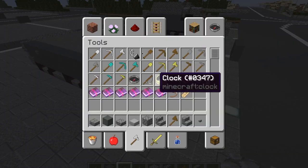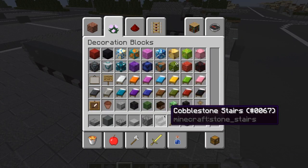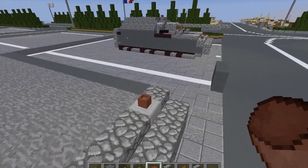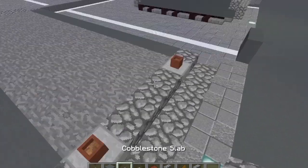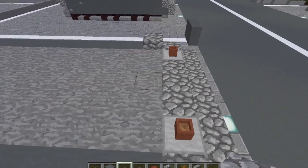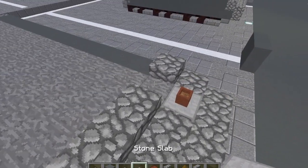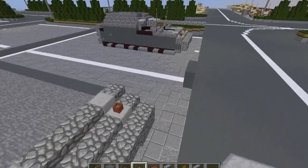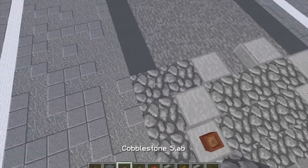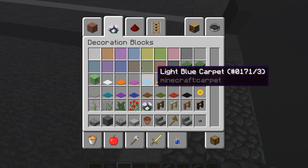Moving on to layer four: grab some flower pots and put a flower pot here and one here — those are going to represent the headlights. You don't need them if you feel it looks silly. Put a cobblestone slab there, one here, and three in the middle, then a stone slab here and here. Then go diagonal inward — one here, here — cobblestone slabs here and here. Get our nether brick slabs.